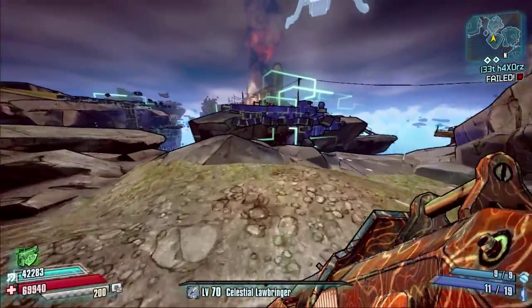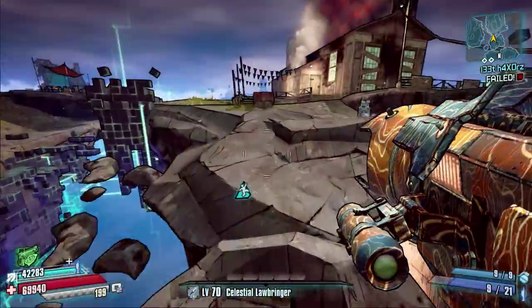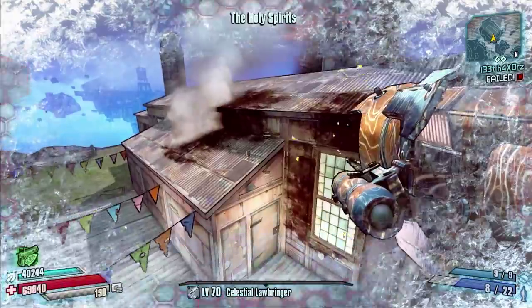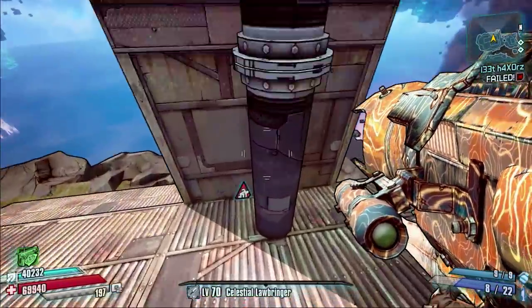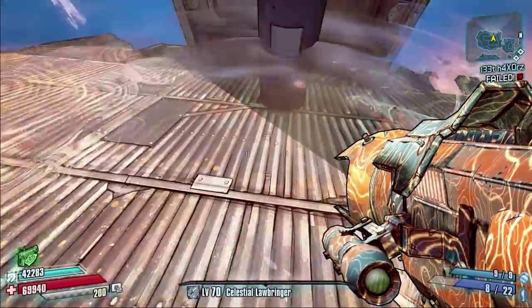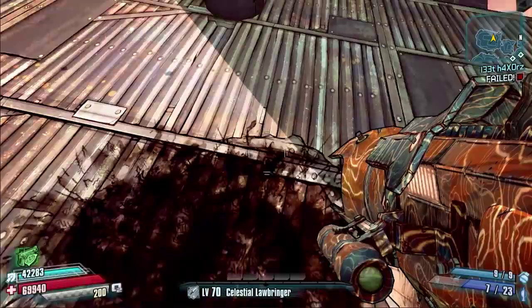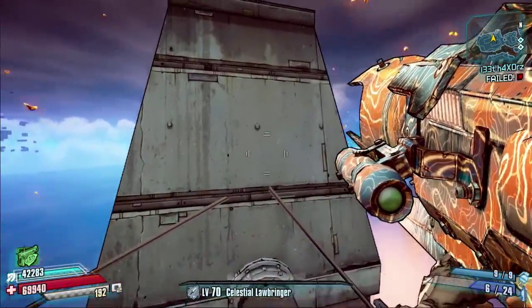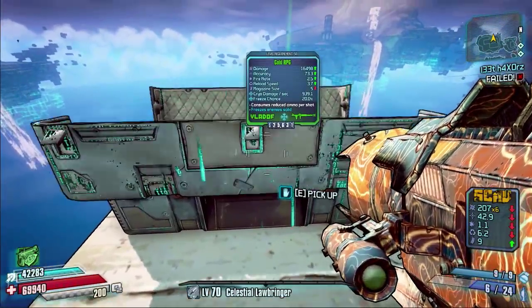After that we're going to head towards the Holy Spirits — in fact, we're going on top of the Holy Spirits because there is a chest right at the very top of it. Now this one takes a bit of getting to. Obviously if you've got a Badaboom and a Sham you can rocket jump up there quite easily. You can also grenade jump. The chest is nicely sat right at the very top, a little dial chest — nothing amazing, but make sure you pick it up.